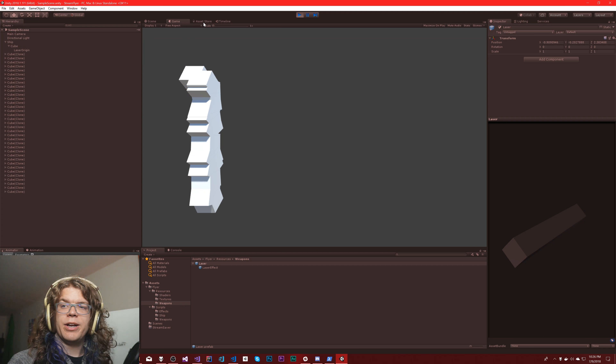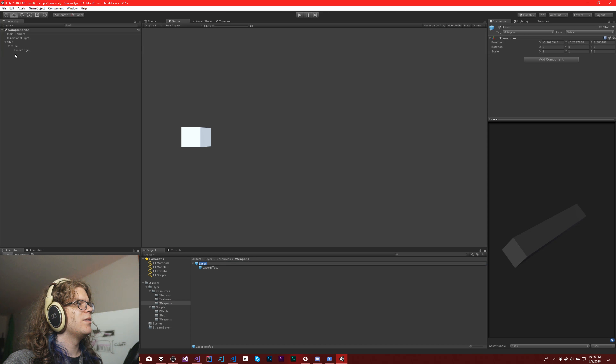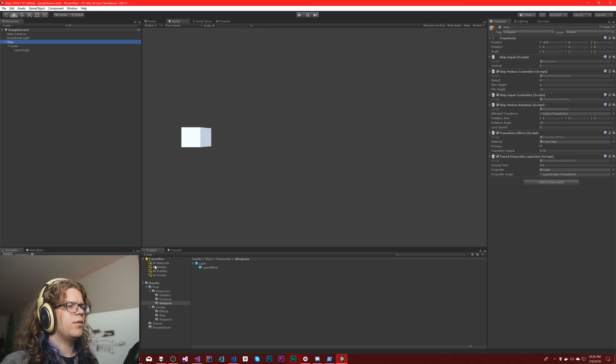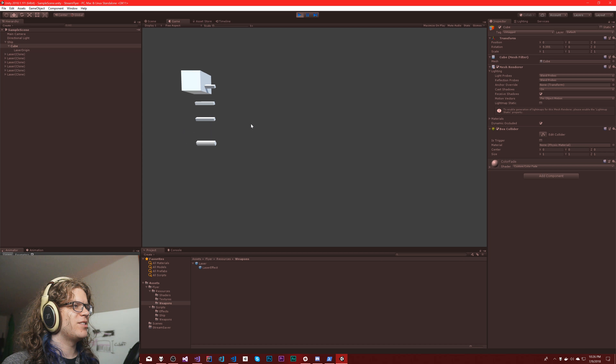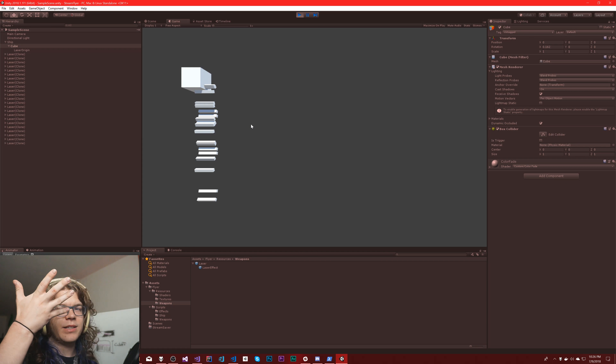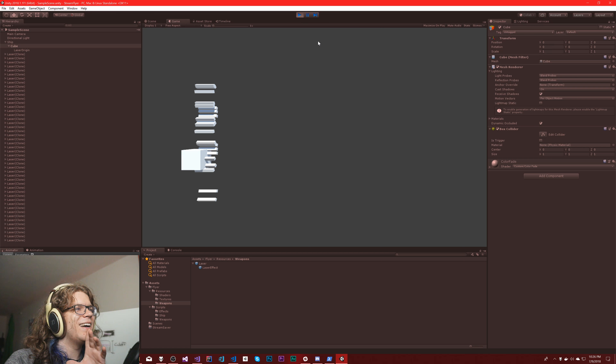We also could have just rotated the laser origin by 45 degrees and not messed with the projectile at all and it would have worked. Anyway, that's the effect I want. If we start this we should just start spawning lines. Oh — that is not right. Why are they all spawning super big? That's unfortunate. Also it's called cube — oh, because it's spawning the cube. I had it pointed at this cube here in the scene — that's what was going wrong. Totally screwed that up. So now we have lasers. As we go up and down you can see they spawn at a little bit different rotations.